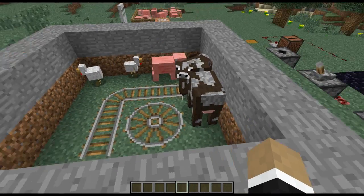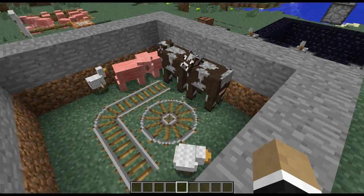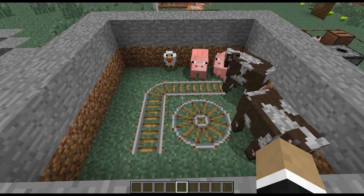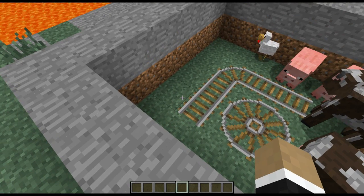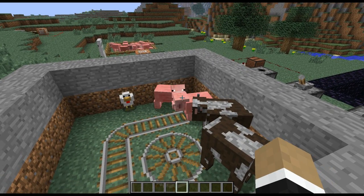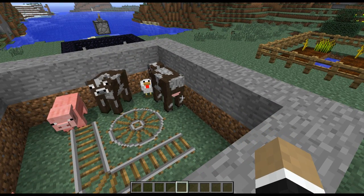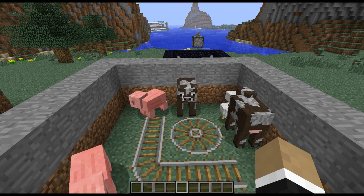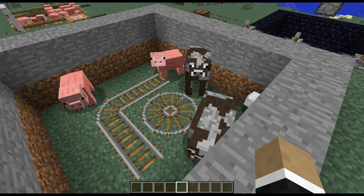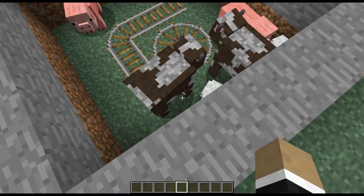On top of that, mobs are now apparently quote-unquote afraid of rails. You'll notice that none of these dudes are actually standing on the tracks in the center — they're sort of skirting around the edges. When they do go to cross the track, they're on it briefly and then they're out again. So hopefully you might not have to worry about cows and pigs walking in front of you when you're riding your minecart tracks. They don't actually stand and hover on the rail, and they seem to be kind of shying away from it.